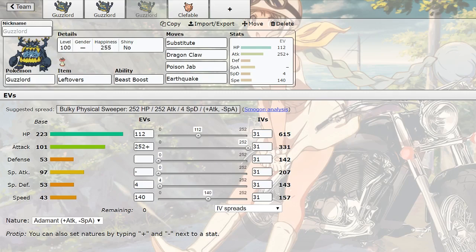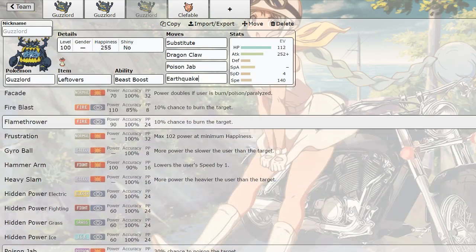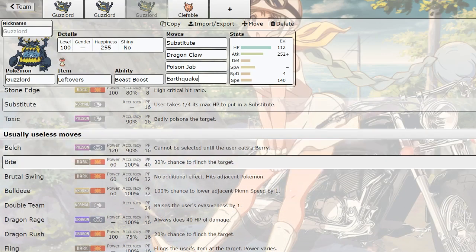Earthquake is just nice for coverage. You could honestly swap out Earthquake for a fire move - unfortunately he doesn't learn any physical fire moves, but you could easily swap in Flamethrower or Fire Blast. I only put Flamethrower in the first set - I never run Fire Blast or Hydro Pump because I don't land moves like those.